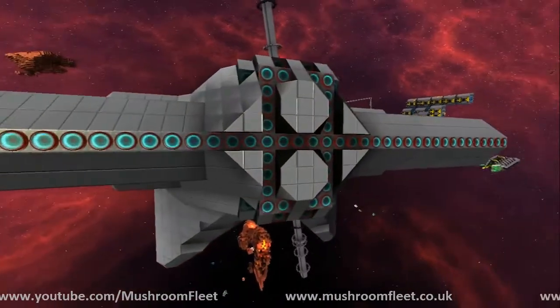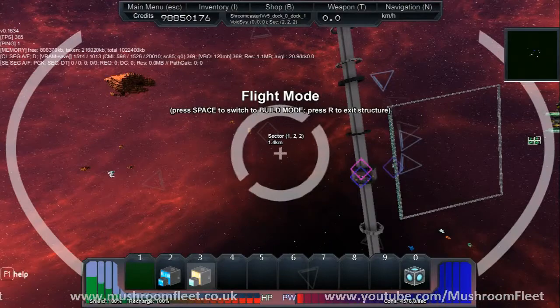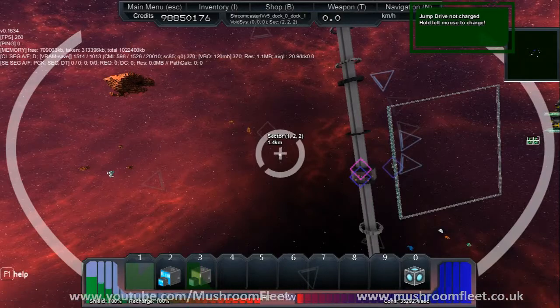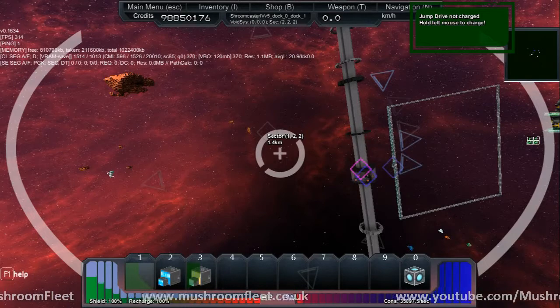I'll just use some lights to light up the grey and try to make the back a little bit interesting. It does actually have white warp drive - I don't know if it works, so I'm going to charge it up now.